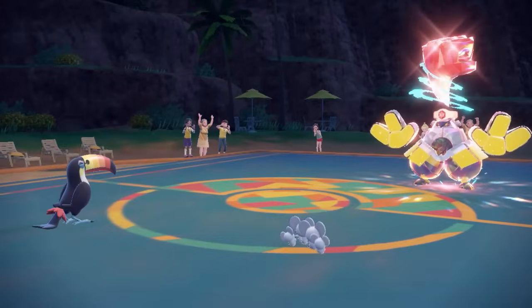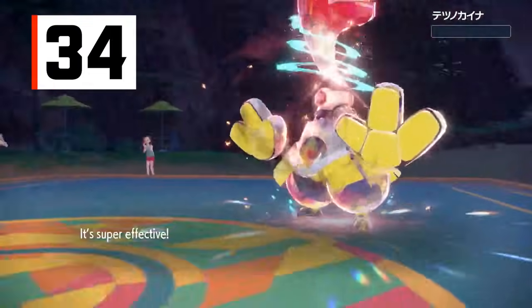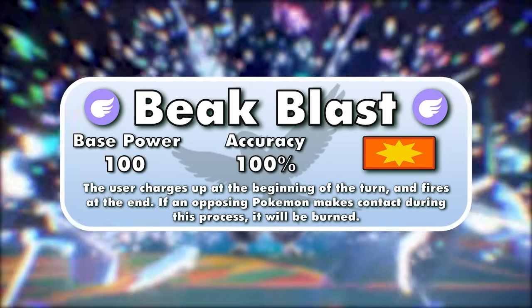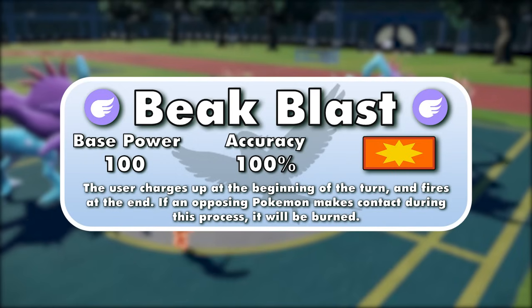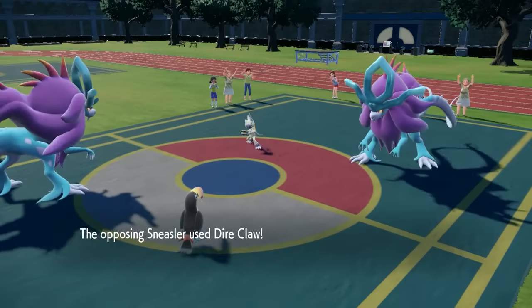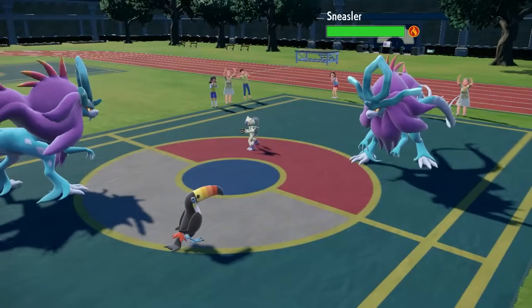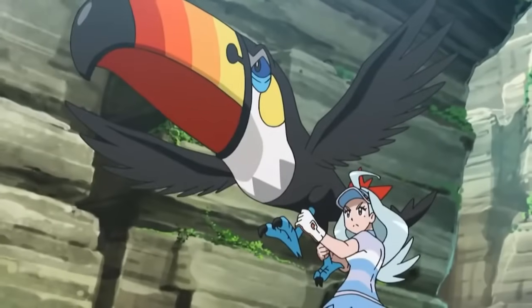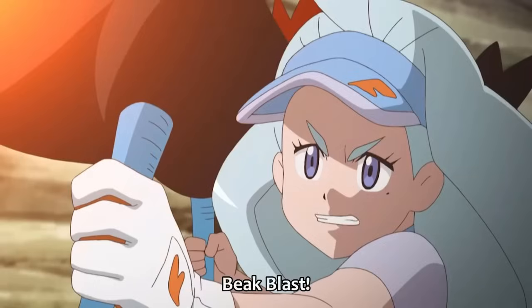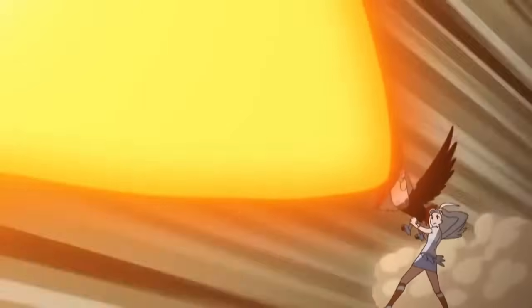Number 34 is a move I guarantee 95% of you weren't expecting to see on the list: Beak Blast, Dhelmise— actually Toucannon's signature move from Pokemon Sun and Moon. Beak Blast is a 100-100 physical Flying move with decreased priority — it charges up at the very beginning of the turn and fires at the end of it. Why would a move that almost always goes last be good? All opposing Pokemon that target the charging user with a contact move will be burned. Bulky Pokemon that sit on the field can use this move to great effect since they're usually slow anyways, so moving last wouldn't matter. Toucannon's terrible bulk prevents the move from being more popular, not the move itself.